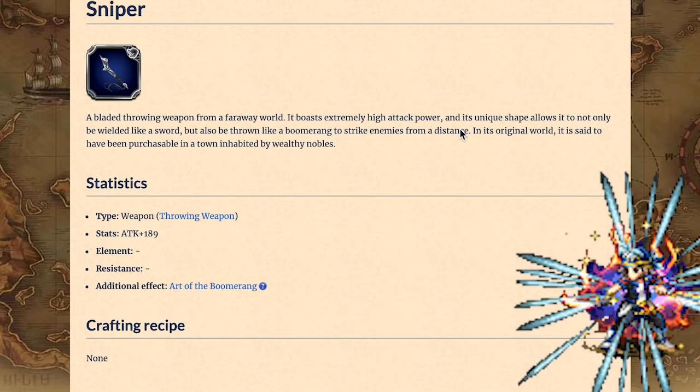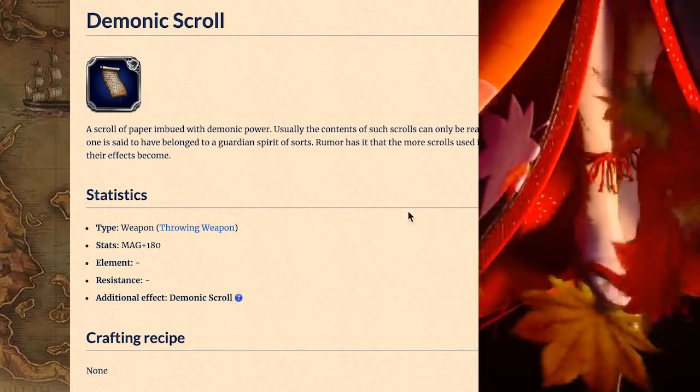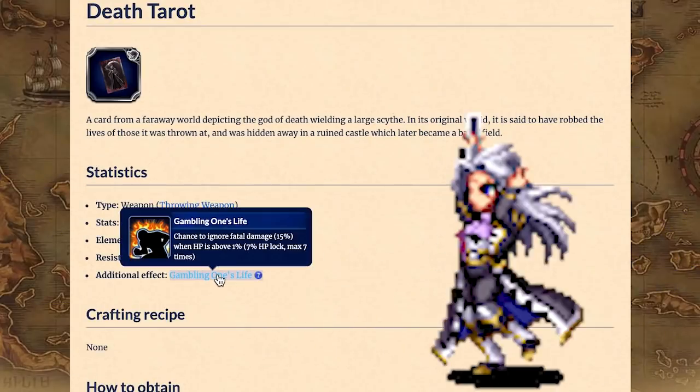Throwing Weapons. Neo Vision Lock Sniper is a strangely named throwing weapon. In terms of magic, there's Demonic Skrull. If you want Spirit, you can check out Dashing Gambler Setser's Death Tarot.